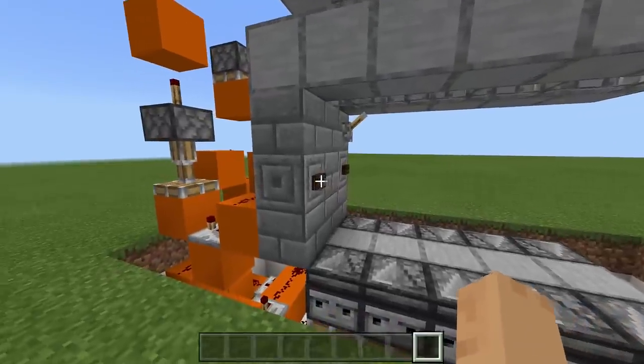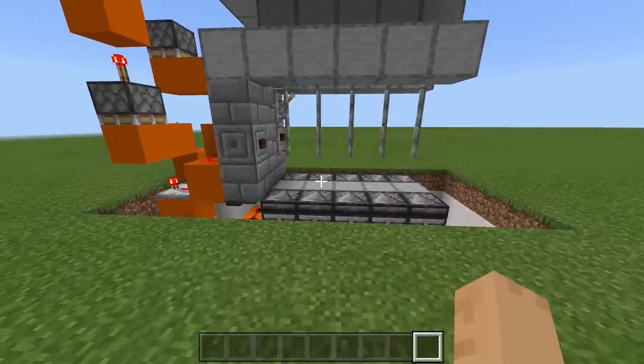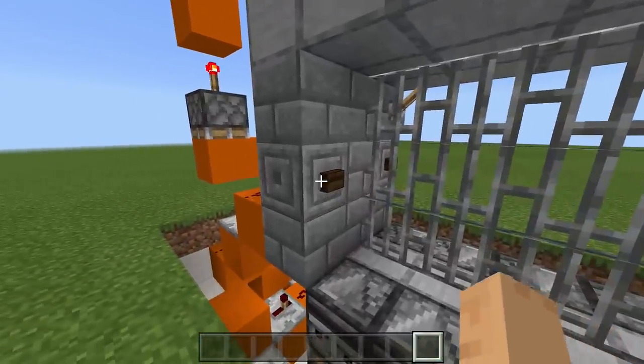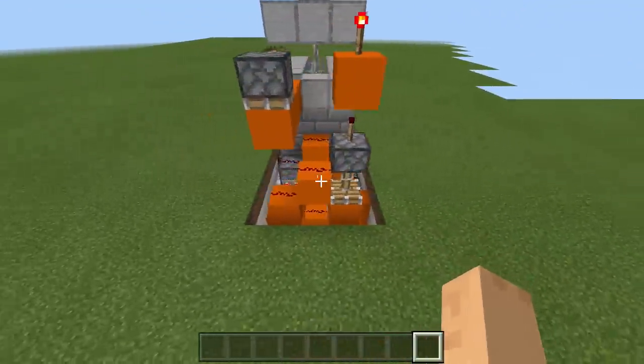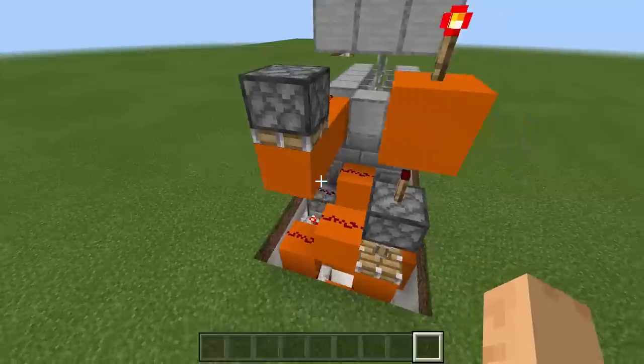Here we are in my new redstone world. Just to show you that the pistons are working fine — if I click the button it will close the gate, everything looks beautiful, the pistons aren't lagging. When I click it, it opens up, and here's all the redstone behind it. As you can see this thing is fairly small, there's nothing really to it.